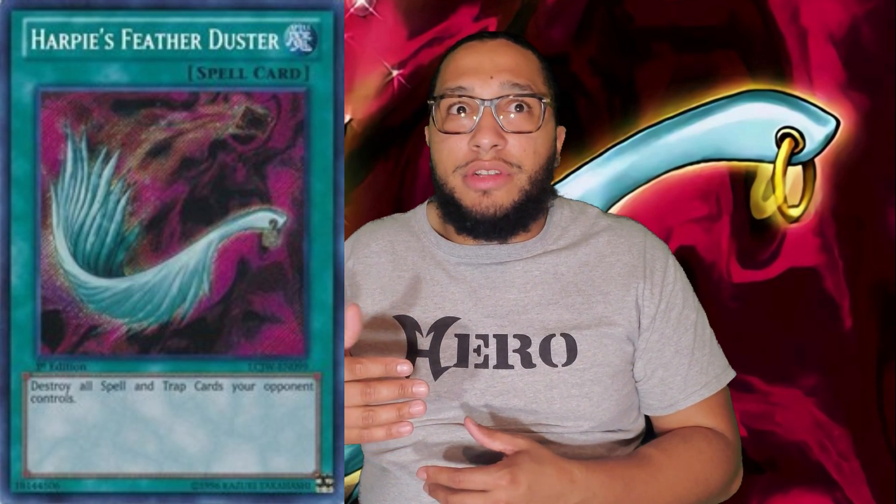Yeah, Featherduster can help you bait out stuff, but let's face the facts — would you rather have Featherduster bait out stuff, or would you rather have a card like Cosmic Cyclone that not only hits the back row and banishes it, but can also be used later in the game against spells that are blatantly activated? A great example: one of my favorite interactions with Cosmic Cyclone is versus the Shaddoll matchup. When someone activates Shaddoll Fusion, you can chain Cosmic Cyclone targeting the Shaddoll Fusion. While Shaddoll Fusion still resolves, it banishes it — meaning when their Shaddoll monster dies, they can't recycle it because it's banished. Featherduster just doesn't have that level of playability in the current meta.